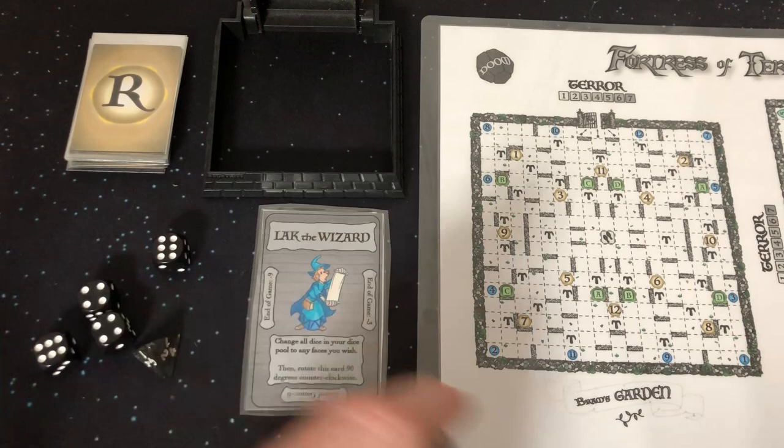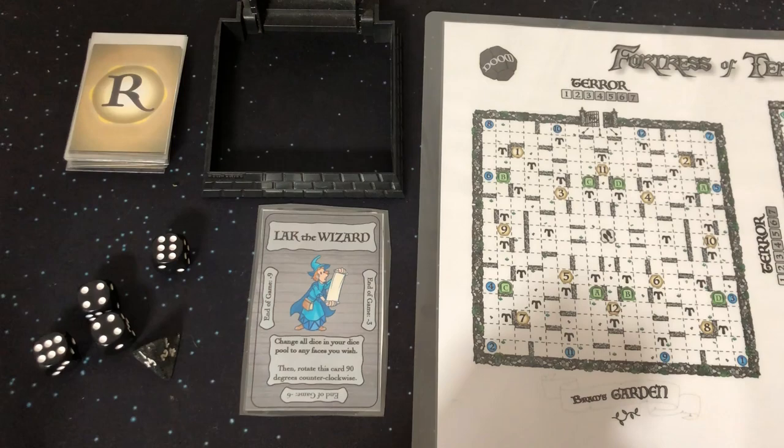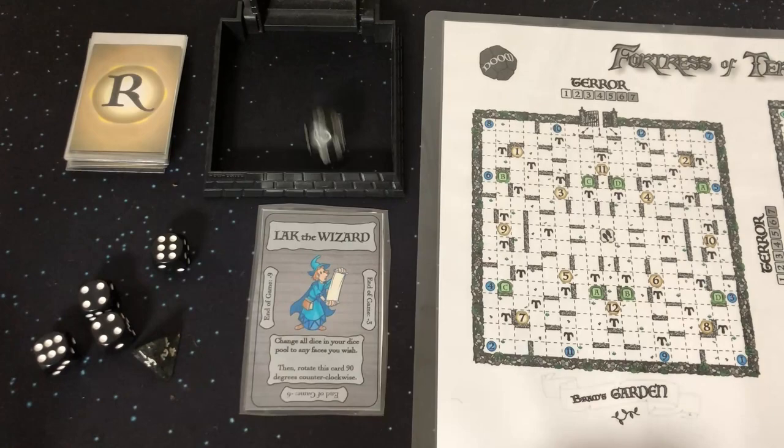The last thing for setup is to roll the doom dice. We're going to roll this dice and it's going to be our starting number. We're going to start at 9. And now, with everything here and ready, we are ready to begin Bram's Garden, Chapter 1.